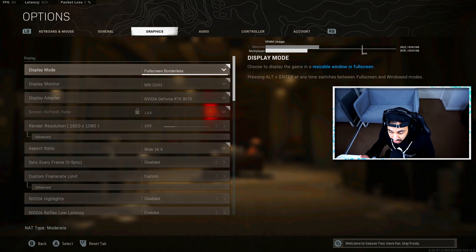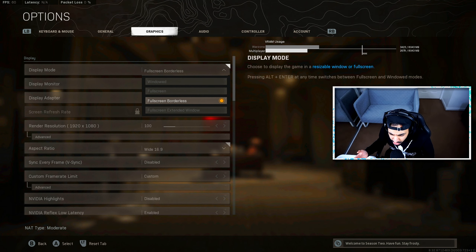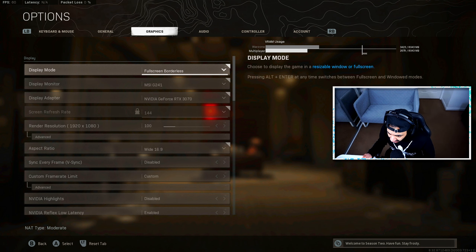Moving on to graphics settings — this is where a lot of the PC-specific aspects come in. If you run on console, only the end of this section applies to you. For display mode, I have full-screen borderless. A lot of people play on full-screen as well, and both are great options, but borderless allows you to tab out and switch between applications much more easily. In terms of performance, they are exactly the same — you won't get more frames with full-screen borderless over full-screen.